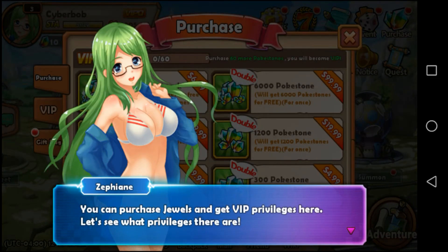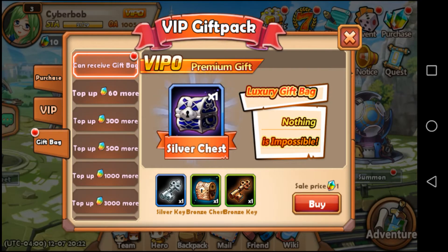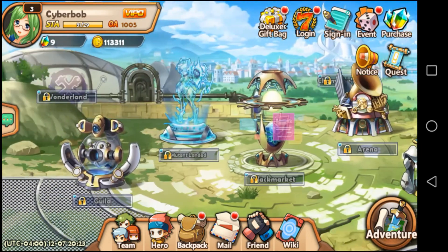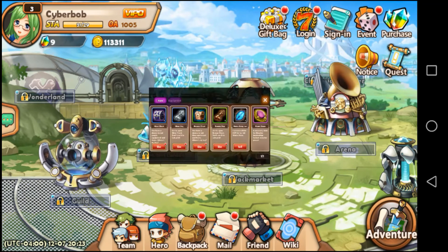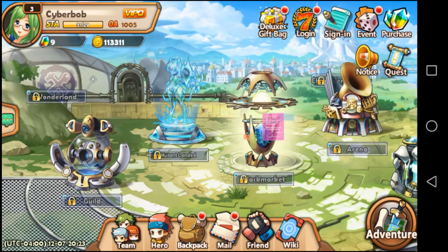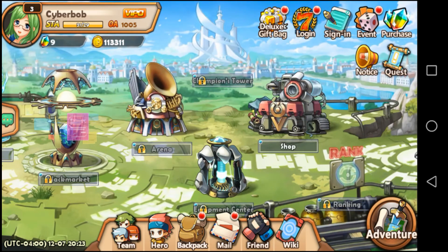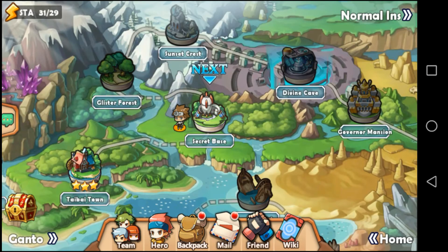Purchase. Okay, here is where they are going to... their money. Okay, we bought that one. There are a lot of things in this game I think. We have that. Guild, Shop, Level 4. Okay, I think we have to adventure some more here.